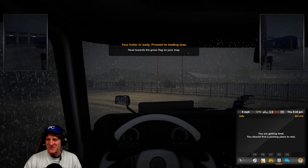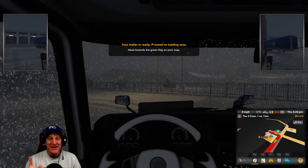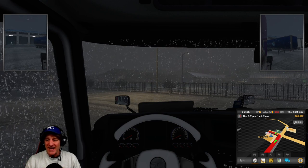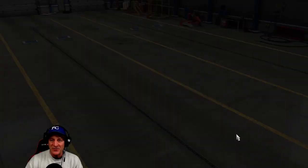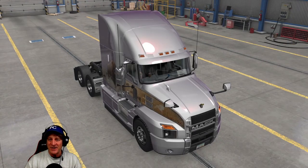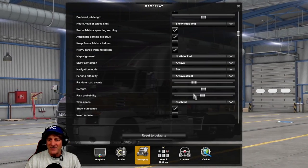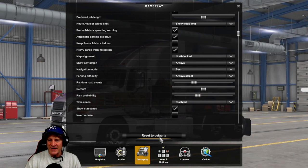We've got some problems to solve before we pick this up. We're dead tired and need to sleep. Also, I set the weather from the last episode where it was always snowing, so let's fix that first. Going into gameplay settings, I had rain turned up — let's turn it down to about 40%. That seems pretty good.